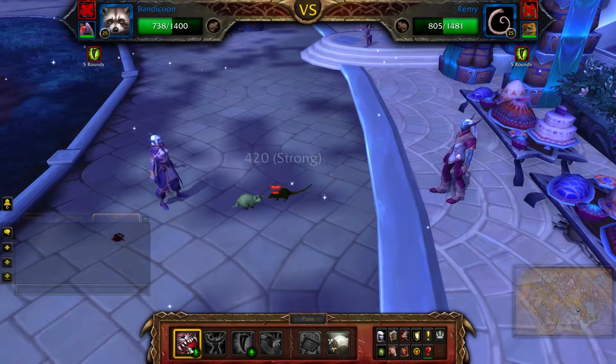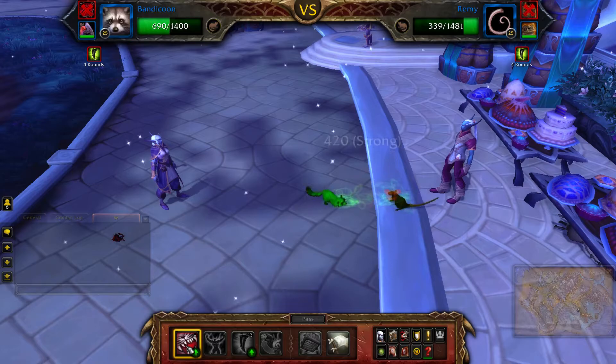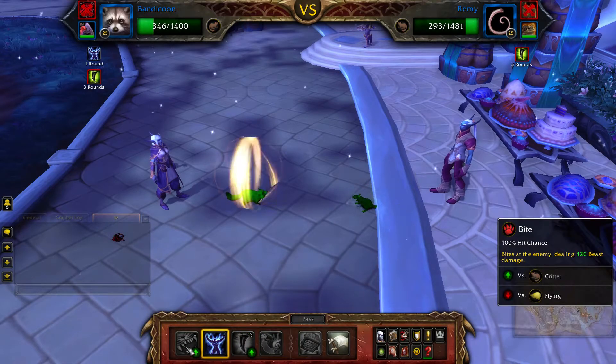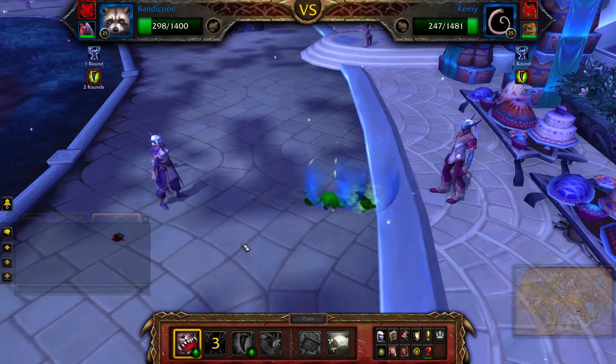Continue to Bite until you get low on health. When you get low on health, use Survival and then continue to Bite — both your bandicoon and Remy should die at the same time.